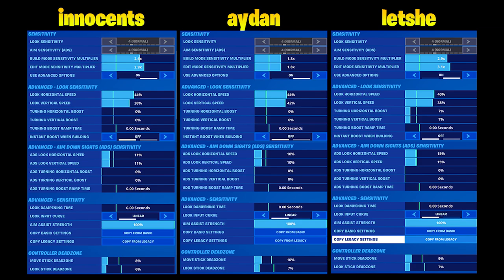You can see that everybody plays between around 40 and 45 for look sensitivity, so you want to stay in that range depending on how you feel personally. I think Innocence's build mode and edit mode sensitivity is a little high, which is why I'm in the middle of both of Aiden's values — I would say you want around a 2 for those. You can see the ADS is between 10 and 15 for everyone, and a lot of people play between 10 and 11, so I'd probably go around there.